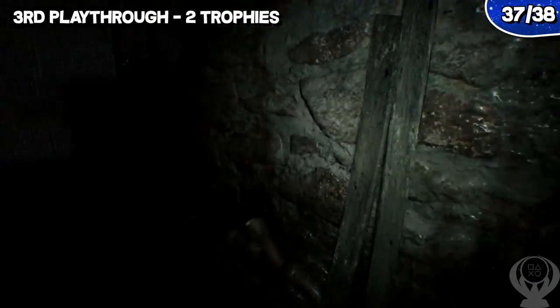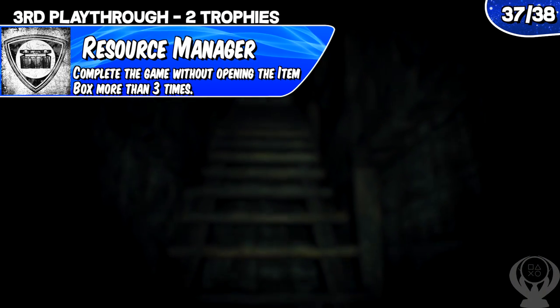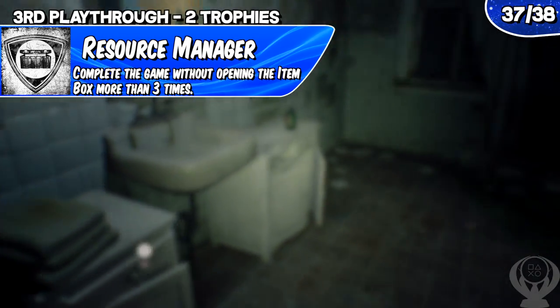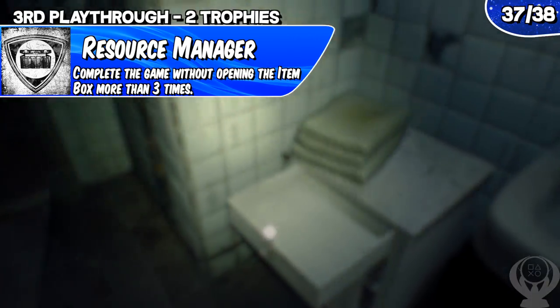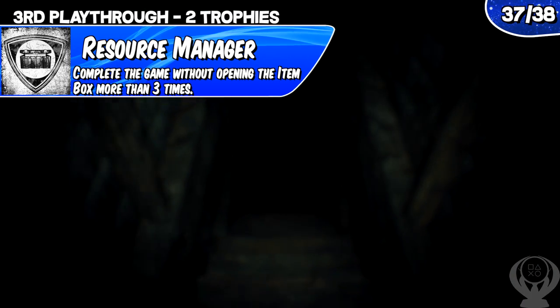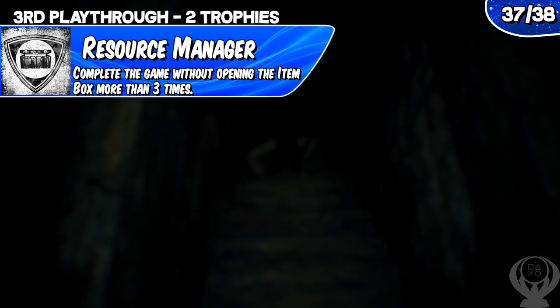The only other difficult thing about this playthrough is that you also need to go for the trophy 'Resource Manager,' which is to complete the game without opening the item box more than three times. The item box is the greenish box in the safe areas where you can store things. You're forced to use the box three times for the story: once before entering the birthday party, once before exiting the birthday party, and the last time after you escape from the ship at the very end of the game. Be sure to remember to grab the lever after the birthday party, or you'll have to restart from an earlier checkpoint. You should also know the locations of all the guns and backpack upgrades, so this shouldn't be a problem at all.